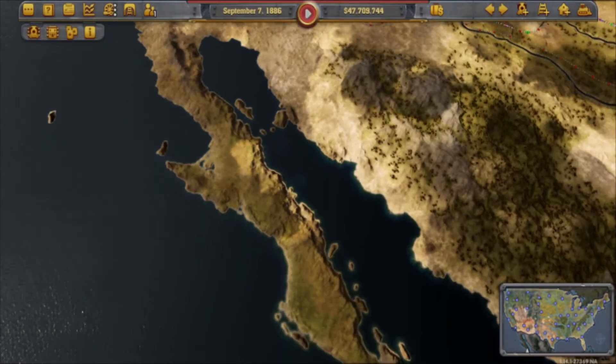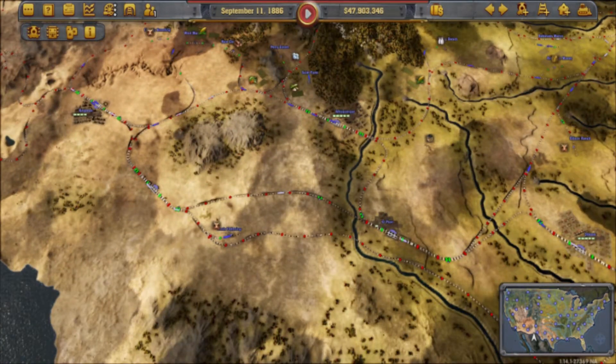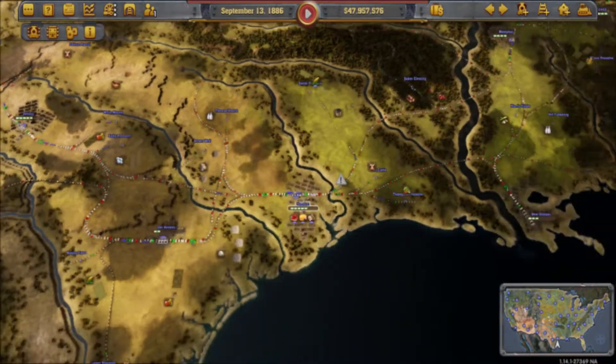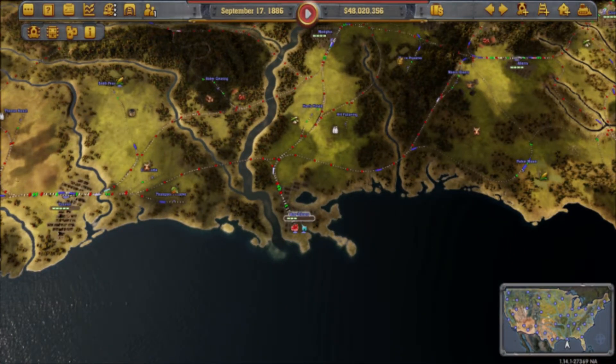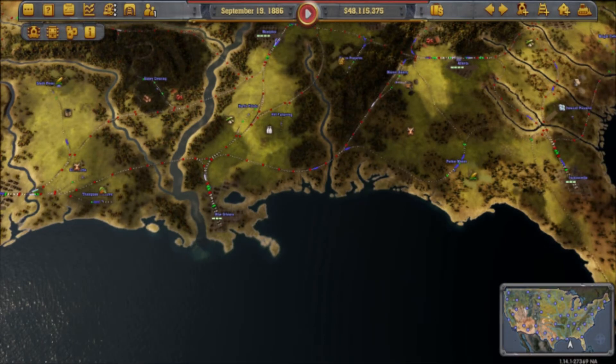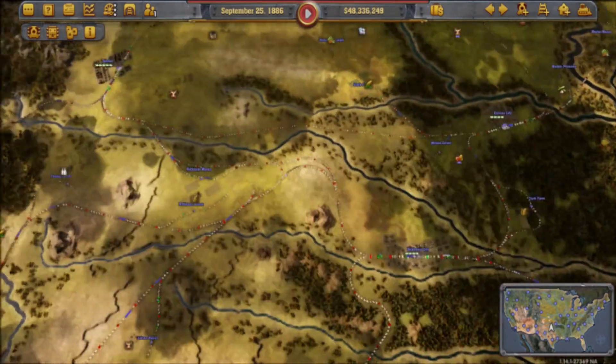Howdy y'all, this is Texas Gaming Industries here and welcome back to another episode of my Let's Play Railway Empire. In the previous episode, we began to expand our railroad operations by constructing a couple of new industries in some of the local cities so we can use some of the local commodities they're producing. And in this episode, we're going to keep doing that as well as acquiring some new locomotives.